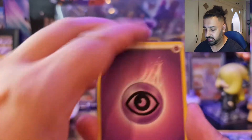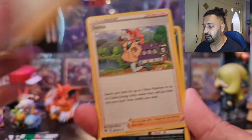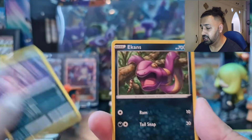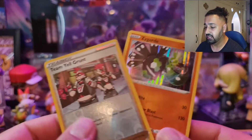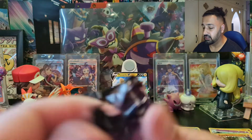Starting the first pack from Marnie box one. We've got Psychic Energy — pop the code card down. Support to the front: Peony, Sonia — three supporters, and I do love supporter cards, especially full art supporters. Another Purloin, Ekans, Team Yell Grunt — fantastic, four supporters in this pack, very nice indeed. Team Yell Grunt reverse holo and a Zygarde holo.